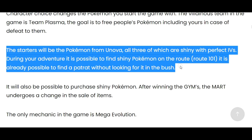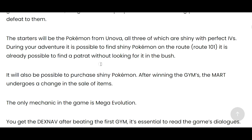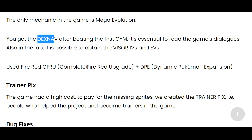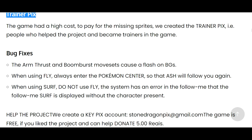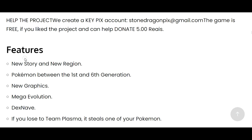The game takes place in the Unova region, featuring Pokemon from the 1st to the 6th generation. On your journey, you will be accompanied by Ash Ketchum — it is important to talk to him at all times. Your character choice changes the Pokemon you start the game with. The villainous team is Team Plasma, whose goal is to free people's Pokemon, including yours if you are defeated by them.